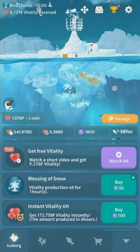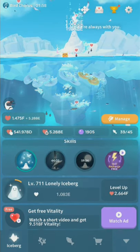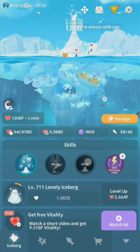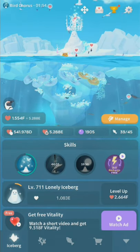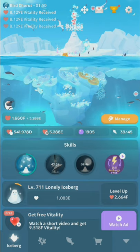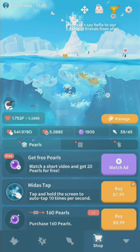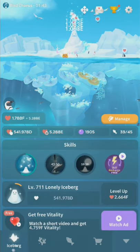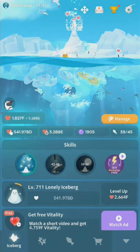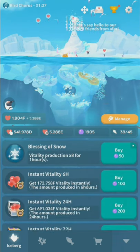You can watch an ad for Vitality, but it's not really a lot. If you want to minimize the ads you watch, the biggest thing by far is the skill recharge ad. I'd recommend only watching that one. If you need pearls — the premium currency — you can watch an ad for that in the shop tab. Gems and pearls have been combined into one currency now.